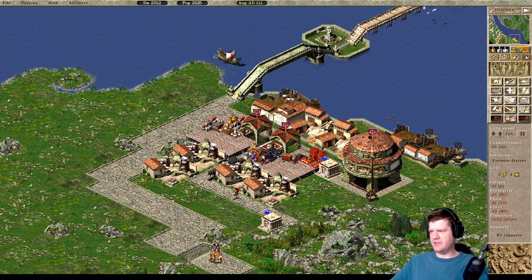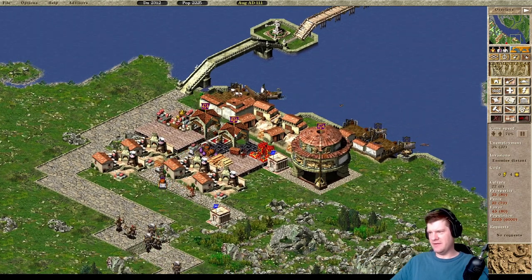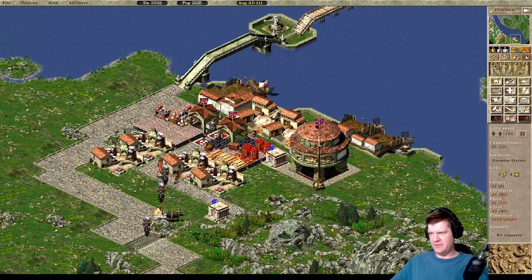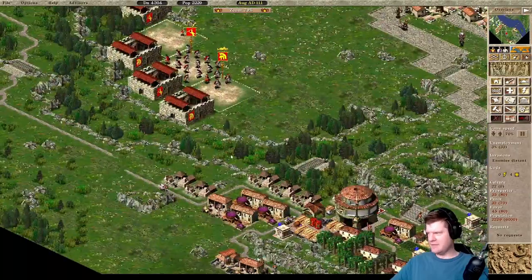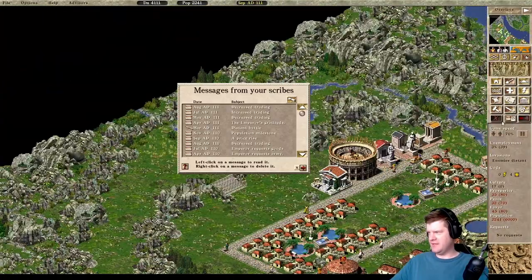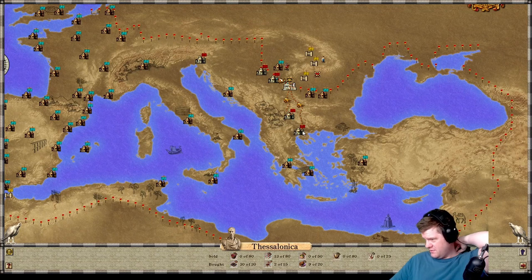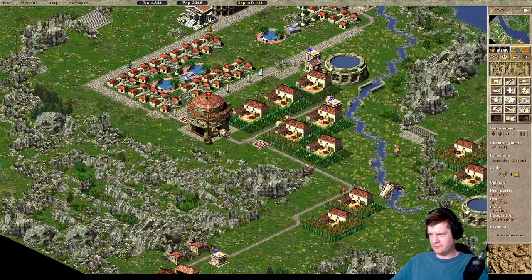Gold is just so much more valuable than so many other things on this map — you just want to have it. It looks like we have weapons coming in here now, so we should be selling those like hotcakes. We've got some wine here, still have iron and timber. We could shut down some of our timber yards here, but I'll probably keep them there for now. Our prosperity goal is 80. So we actually don't technically need patricians here, but I'm probably going to get some anyway. Decreased trading again — timber to Nysus went down.